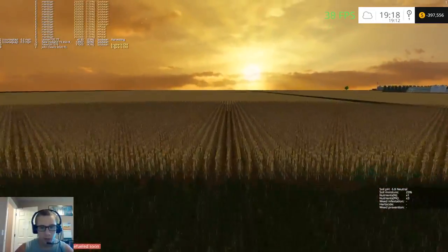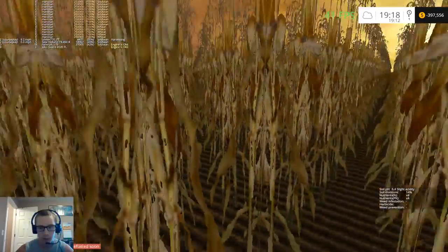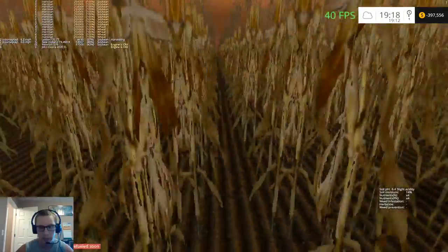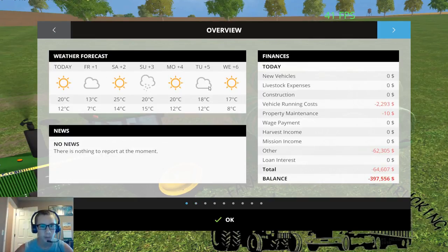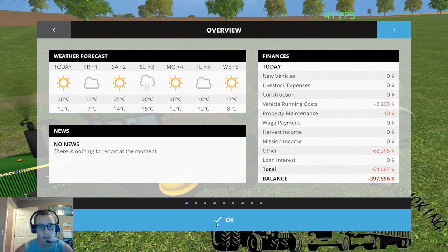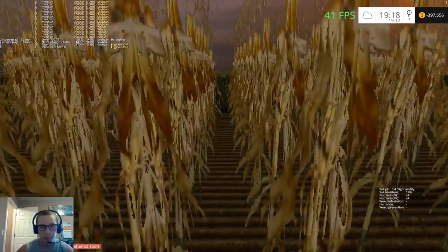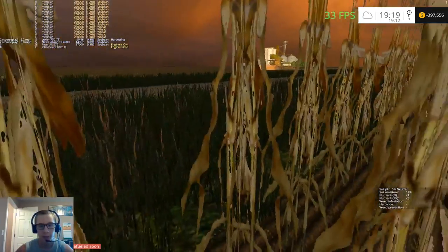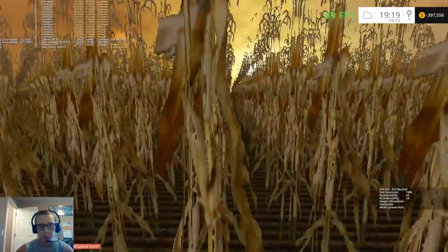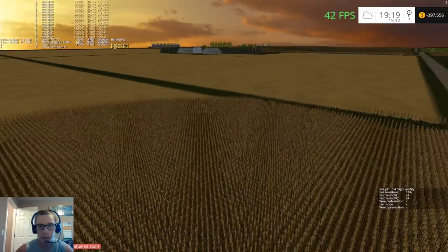Here's our corn — it's looking pretty good, got a little bit of acidity. We could use some rain. It's not supposed to rain until Sunday — wait, no, that's not rain, that's snow — so we need to get the crop off. Today is Thursday in-game so we have a few days to get the crop off, but we only need one day.